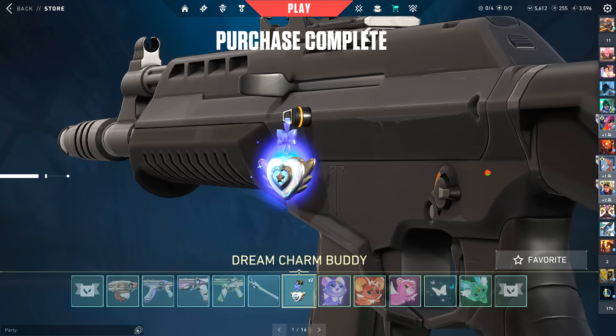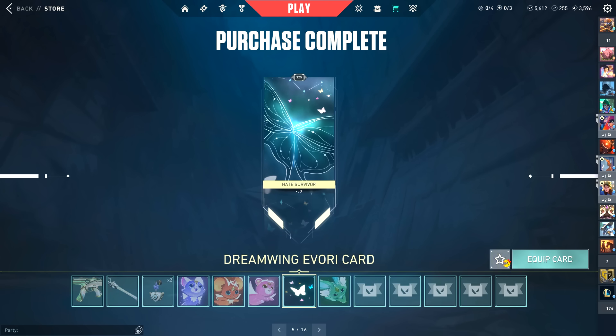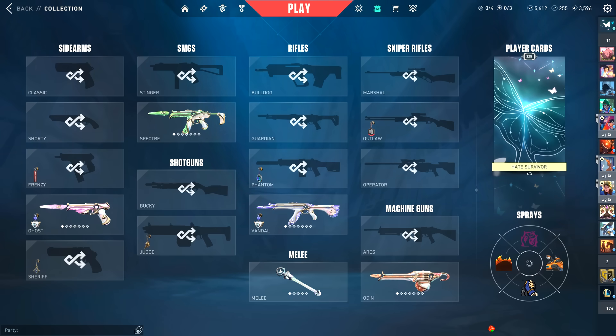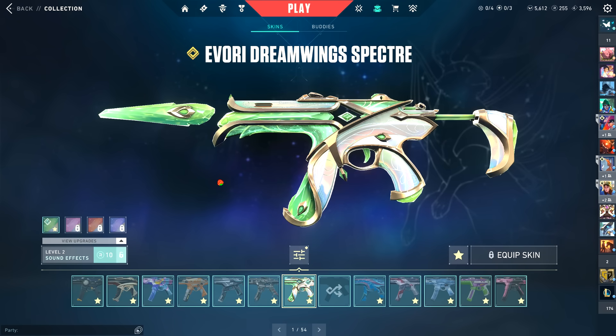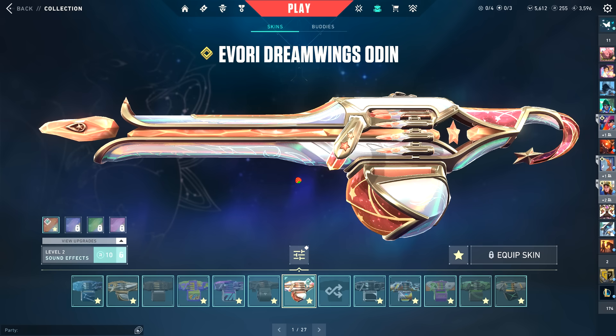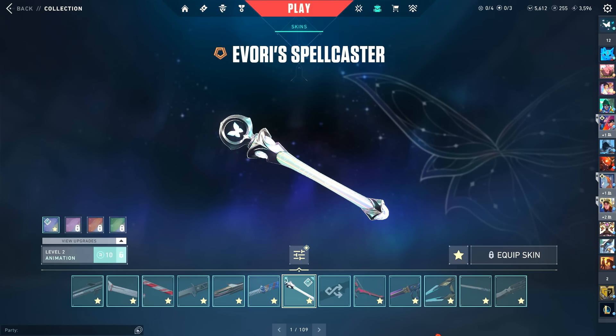We have a lot of stuff to favorite — let's favorite all of it. Here we are in the inventory. There are five skins in total. What's interesting is the base variant for every single item is a different color. For the Ghost, the base variant is pink; for the Specter, it's green; for the Vandal, it's purple; and for the Odin, it's orange. That's a really cool concept. We're going to upgrade all of it and then do a showcase.